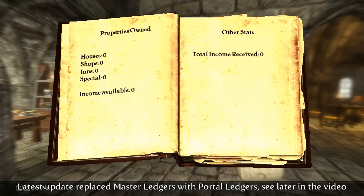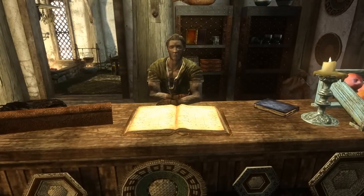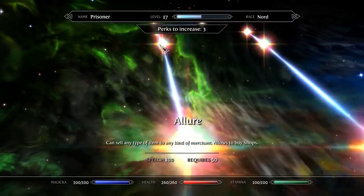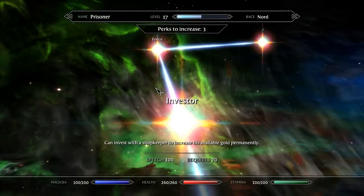As you can probably guess, the four types of buildings are separated by the amount they cost and the amount of gold they generate. They're also intertwined with the speechcraft perks, and you'll only be able to buy the buildings once you have them. You'll need at least the first level of Haggling for houses, Merchant for shops, Investor for inns, and Master Trader for special properties.